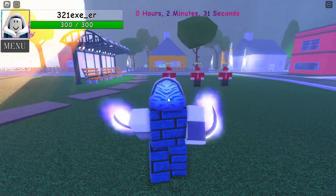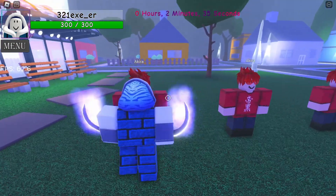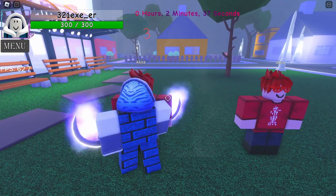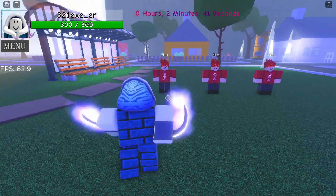Now let's go ahead and show you what this guy has to offer. The first move is the left mouse button — as you can see, it deals three damage per punch.